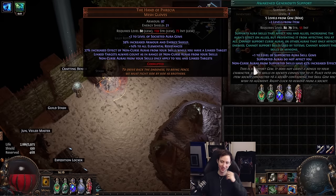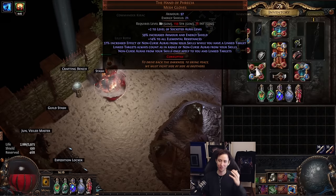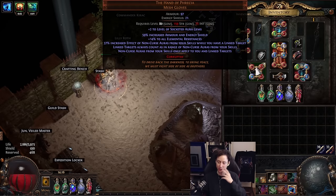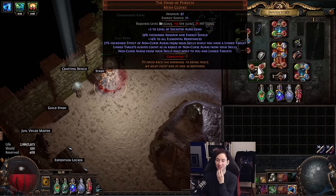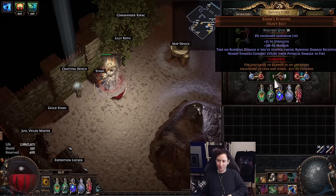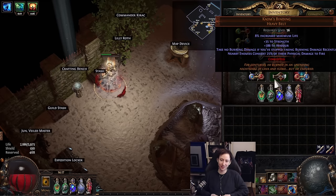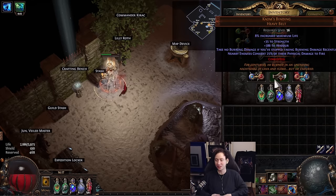Whether this interaction is unintended or not, I don't think it'll get patched this league — but if it does next league we'll adapt. It's a really strong interaction, and you can get decent corruptions on these gloves like plus-two aura, which I assume will be very expensive. You don't need them for general mapping and T16s, but if you're pushing T17s every little thing counts, especially for exile maps.